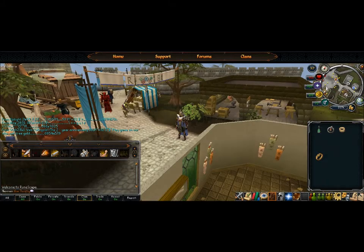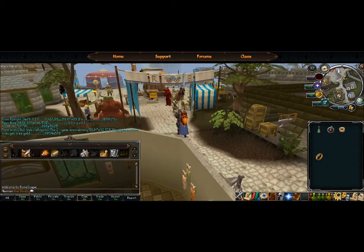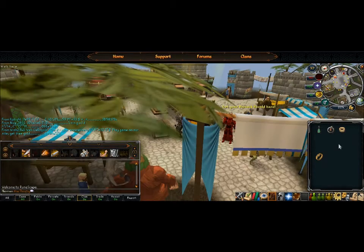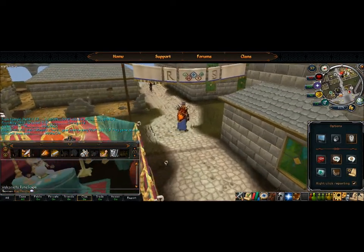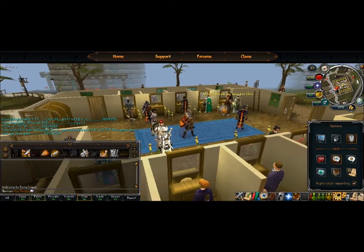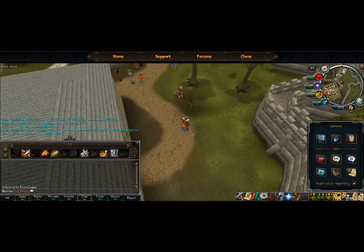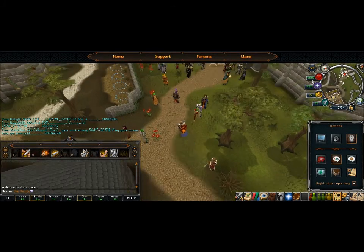Let's go get some gear from the gear vendors. We're going to run through the bank here, but we're not going to use the bank because I don't want you to see my bank pin. So we're going to the vendors to pick up some stuff.